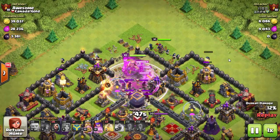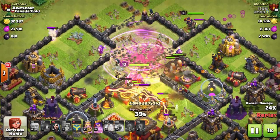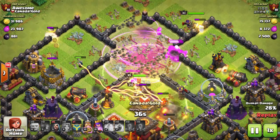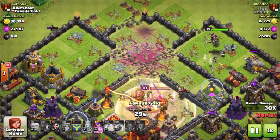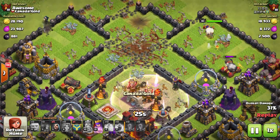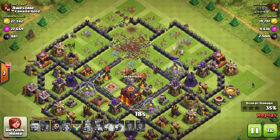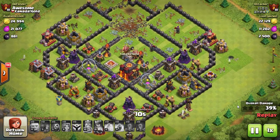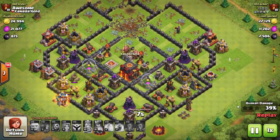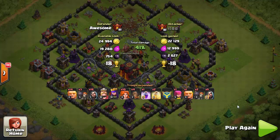That was the third update disclosed by Supercell. Let me know in the comments if you like this new defense tower and the new upgrades for hog riders and witches. That was all for this video. If you liked it, click the like button. If you're new to my channel, click subscribe, and share this video with your friends so they also know about this new update coming for Clash of Clans. Thank you so much for watching, and I'll see you in the next one.